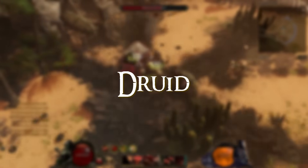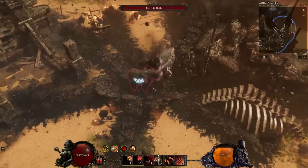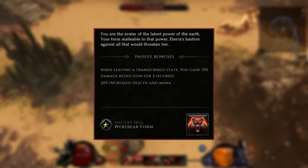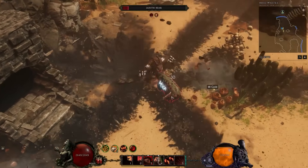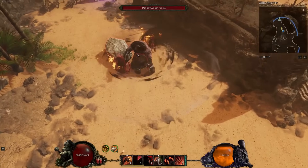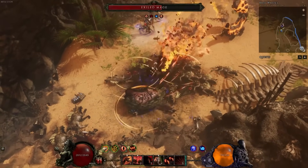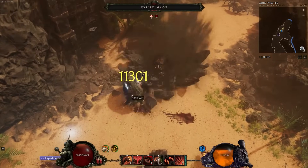The Druid mastery offers a mix of different animal transformations, pets you can summon, and nature-based skills. It's a very versatile mastery and one of my favourites. When you initially pick this, you gain 70% damage reduction for 2 seconds after transforming and also 20% increased health and mana. The mastery skill is Werebear Form — in this form you gain access to a whole new set of skills affected by base skills you specialise in. With the werebear you can have it casting lightning when it runs, creating earthquakes when it jumps, and even casting Entangling Roots on jump.